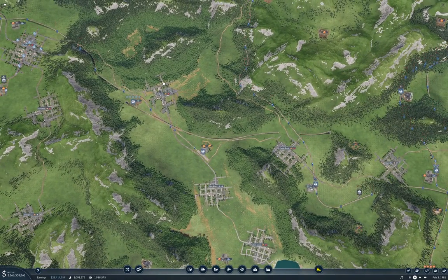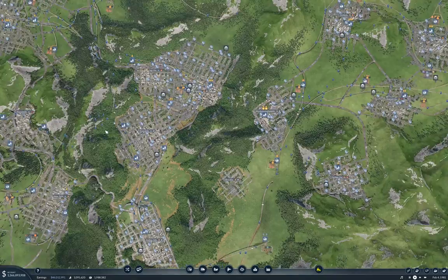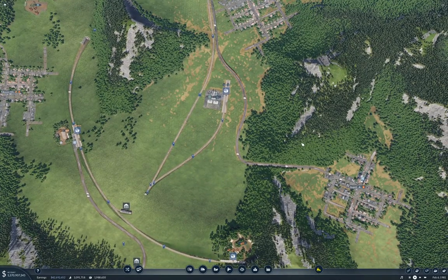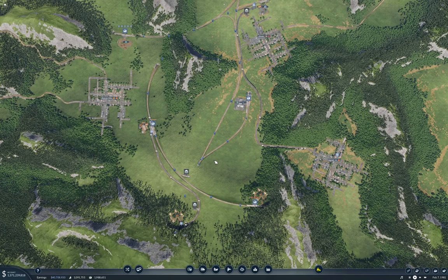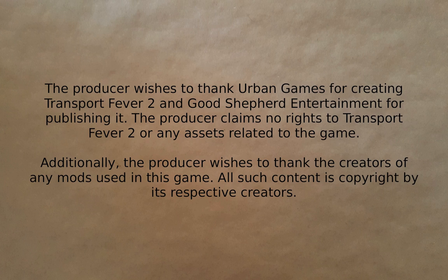I'm not going to do a map with this dense level of towns again, because obviously you can see the problems that causes when you get the transportation network up and running. Anyway, that's going to be all for this time. We got our tools chain going to some level here, and that was the goal for this episode — so that's done. Stay healthy, don't let the ongoing apocalypse get you down too much, and see you back next time. Bye.